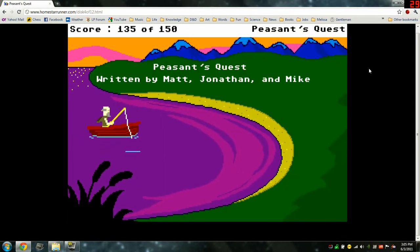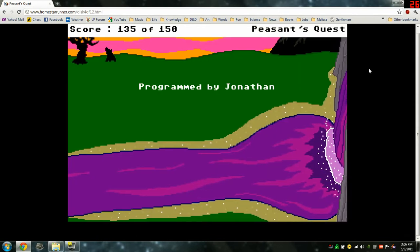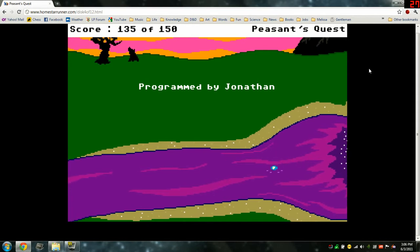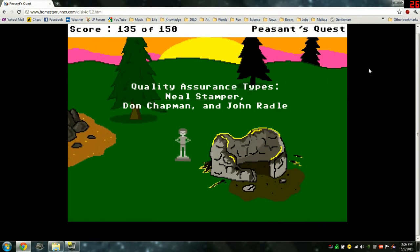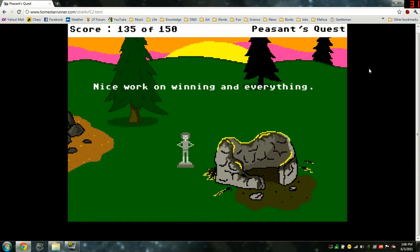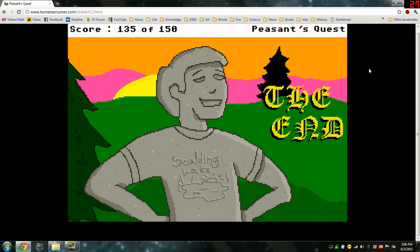Peasant's Quest. Written by Matt, Jonathan, and Mike. Programmed by Jonathan. Graphics by Mike and Matt. Quality assurance types: Neil Stamper, Don Chapman, and John Radle. Nice work on winning and everything. The end.